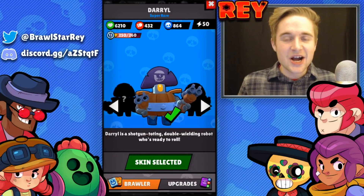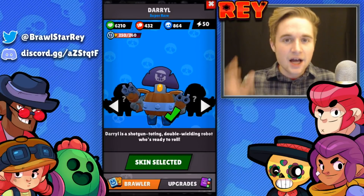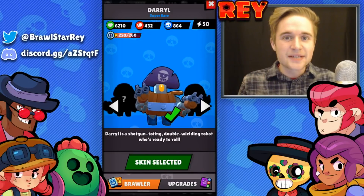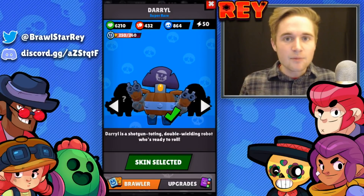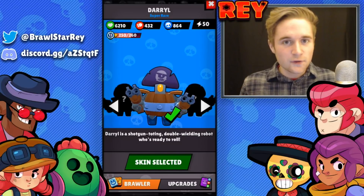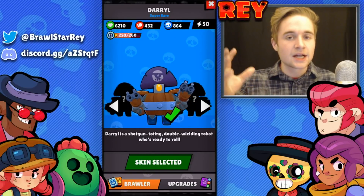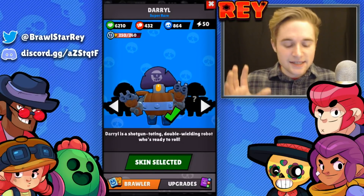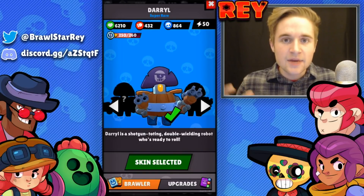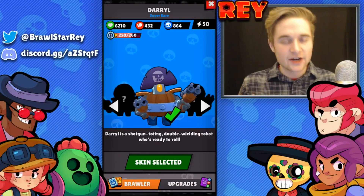Daryl is a tank character, which means he has a little bit more health compared to the rest of the brawlers in the game. This helps him be a lot more aggressive than other brawlers. In game modes like Smash and Grab, he can apply a lot of pressure, take damage, and use his health to push other brawlers back so your team can gain position over the center mine.